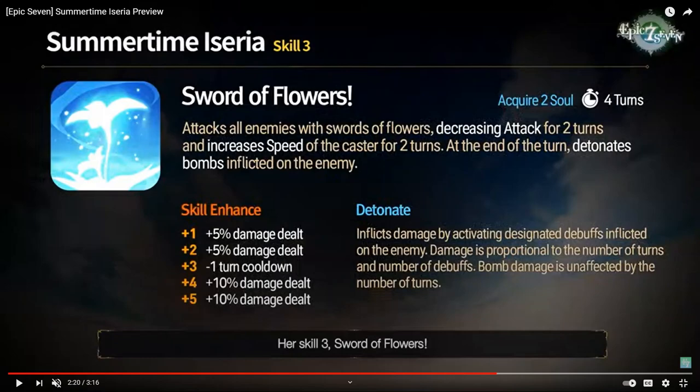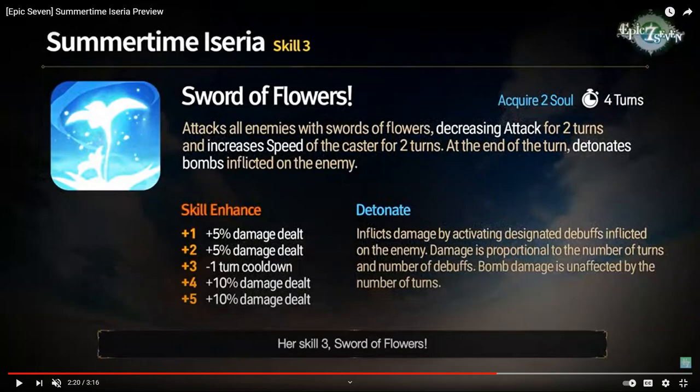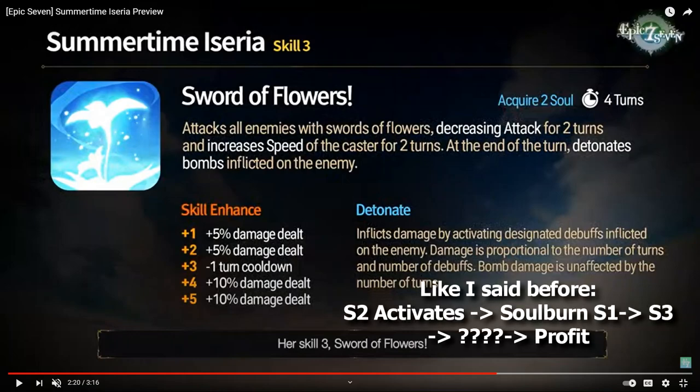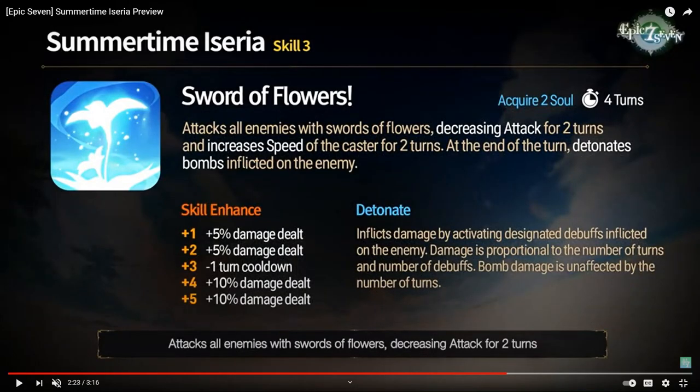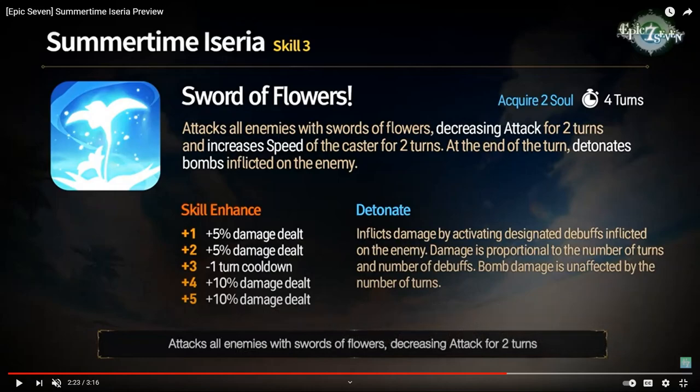Her S3 is called Sword of Flowers. It's an AoE attack that decreases attack, similar to Briar Witch's ability, and gives a speed buff for two turns. The best part is that it detonates bombs inflicted on the enemy, similar to how Carrot's S3 works. This makes bombs much more useful in Epic 7, since previously you had to wait for them to time out. The cooldown is only three turns when Mola'd, and since her S1 soul burn is an extra turn, you can cycle this super fast — potentially every two or even one turn if you have enough souls from Tagahel's Book holders.